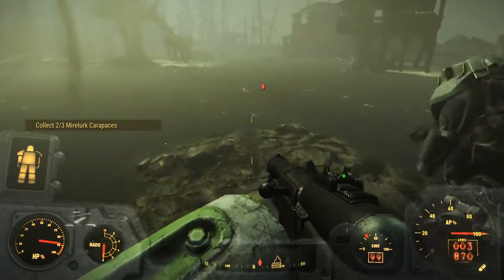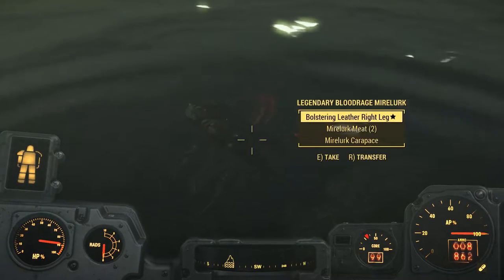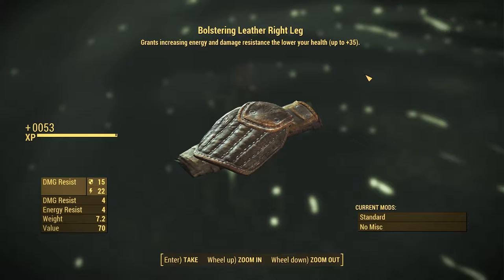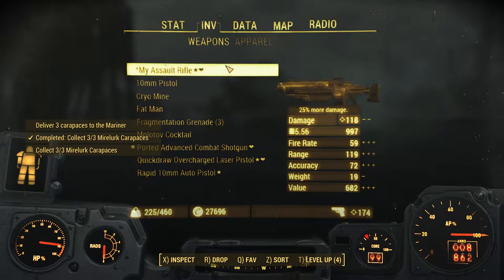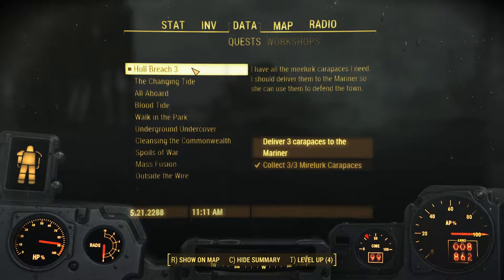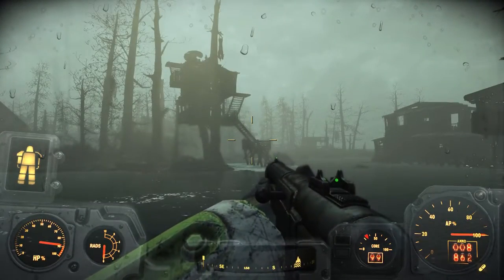Two carapaces. Nice. We get... Bolstering leather right leg — grants increasing energy and damage resistance, the lower your health, up to plus 35. Mirelurk carapace. And we've discovered Haddock Cove. We've collected all three, and now we need to deliver them to the Mariner. I have all the Mirelurk carapaces I need — I should deliver them to the Mariner so she can use them to defend the town. Well, we could do that.